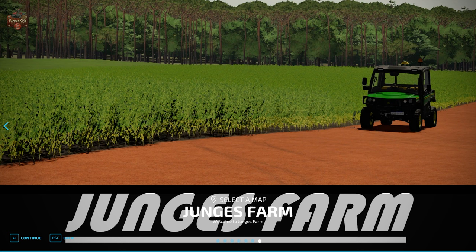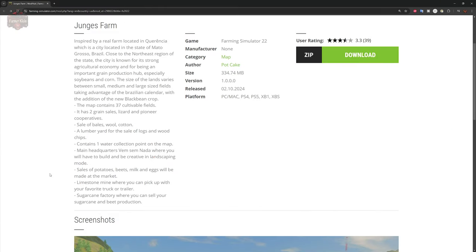Junji's Farm can be found at the FarmingSimulator.com website or the in-game downloadable content menu. As of the 1.0 release, this map is available for all platforms. Inspired by a real-life farm located in an area of Brazil, close to the northeast region of the state, this city is known for its strong agricultural economy and for being an important grain production hub, especially soybeans and corn. The size of the lands varies between small, medium, and large-sized fields.